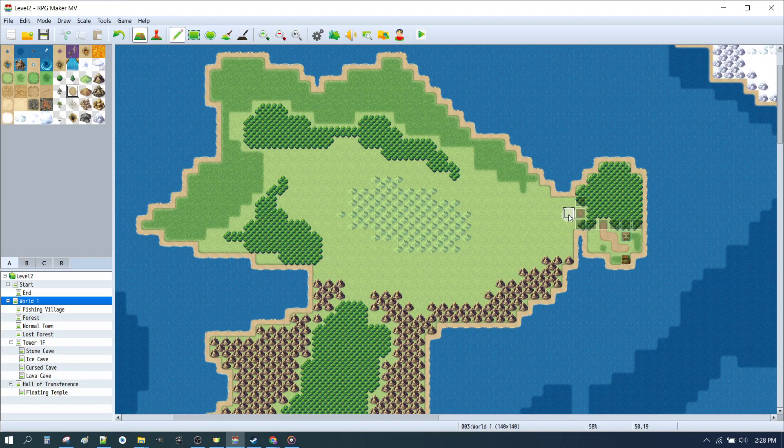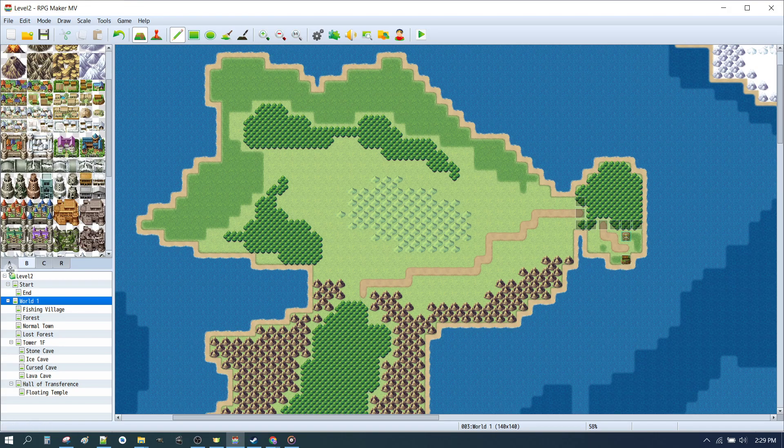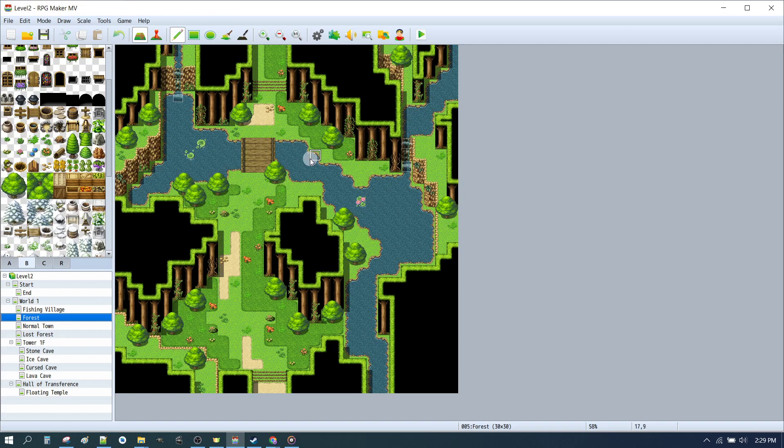Our next step was to make a path coming out of the forest. We wanted to have a town — we'll go past the town and then head to our deep dark wood. To put up a town, we'll click on the B tileset, highlight this castle-looking town, make sure we're in map mode, and click. You need to click and drag to highlight the entire section. We only want the four tiles here. The idea is: come out of the fishing village, go into the forest, come out of the forest, and into the normal town. First we actually need to make our exits from the forest so we don't forget.